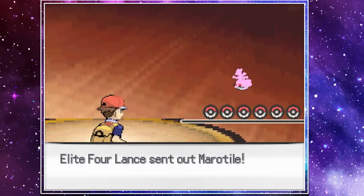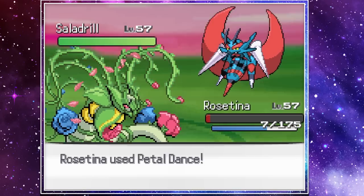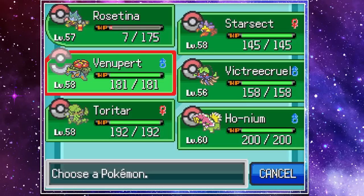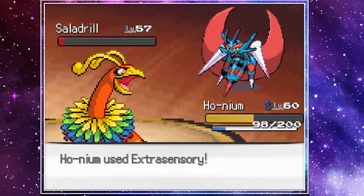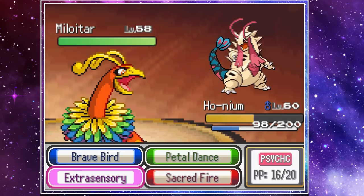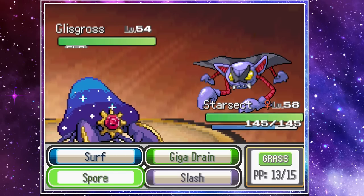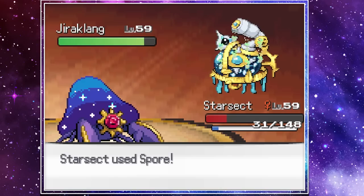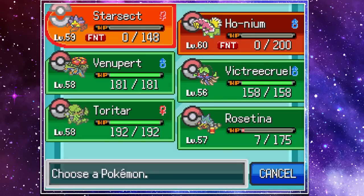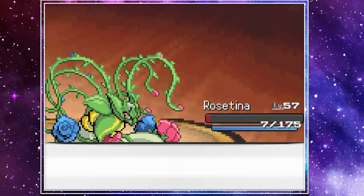On attempt two, I led Rosetina and was able to Petal Dance the Maratile, and then almost made the same mistake of letting my Pokemon go down to Felstinger because I was locked into Petal Dance. Luckily, Rosetina held on just enough for me to switch out into Honium and take out his Dragon Bee from Hell with a few Exocenturies. From there, Lance's Milotar went down easily with a Petal Dance, and Starsect was able to put Glyscroce to sleep. This nightmare Glyscroce-Metagross fusion then fell to a few Surfs. Jura Klang was the final Pokemon of the Elite Four. Starsect did its best by putting it to sleep and then fainted to a Future Sight attack. Though it was weak, Rosetina was able to finish it off with Earth Power, defeating the final member of the Elite Four.